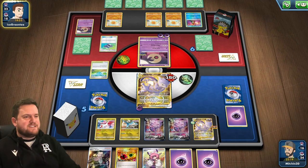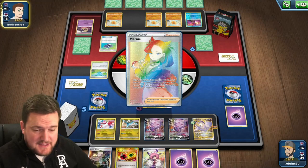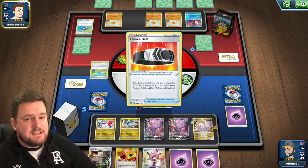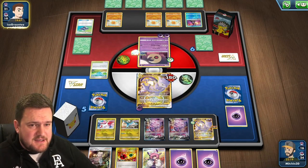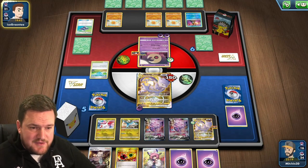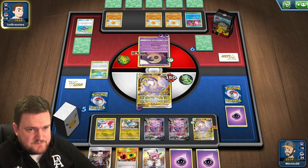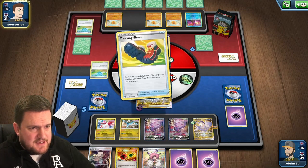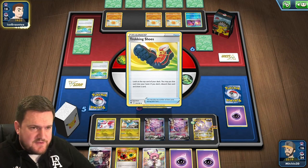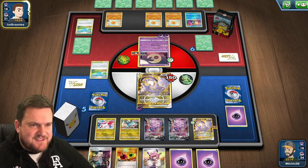Now we sit back and relax. We are about to get Marnied, so there goes that Clara for the second Mewtwo — but that's fine. This Lunatone is going to have five energy on it as well because there are three Solrock on the bench. The question becomes: do they play the Marnie now or do they wait? Do they have other cards to play? They've got Trekking Shoes.